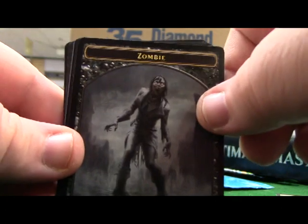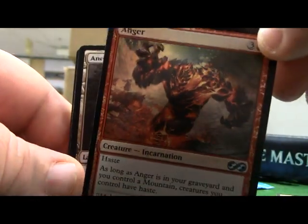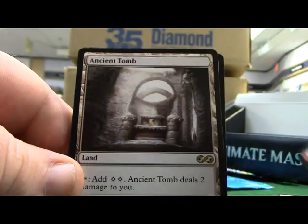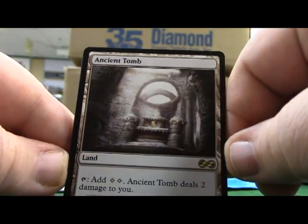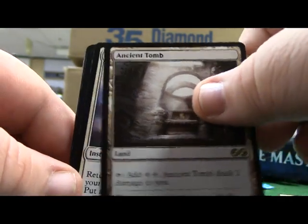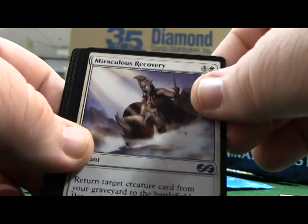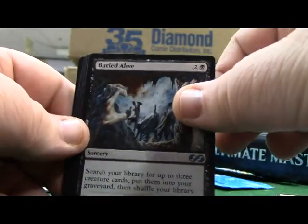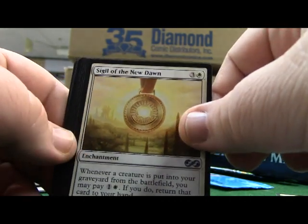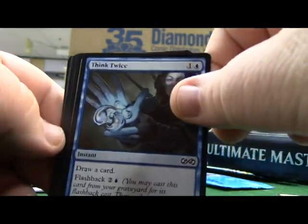A zombie card. An Anger Foil - nice. Ancient Tomb - good card, I like this card. Merciless Recovery. Buried Alive. Sigil of the New Dawn. Mad Prophet. Think Twice. Wingsteed Rider. Staunch-Hearted Warrior.